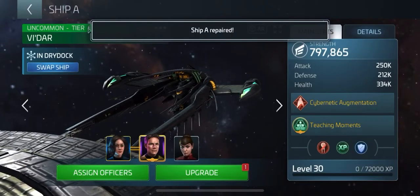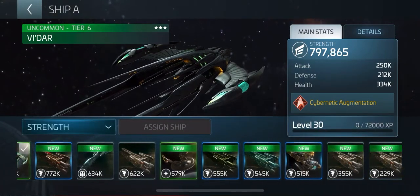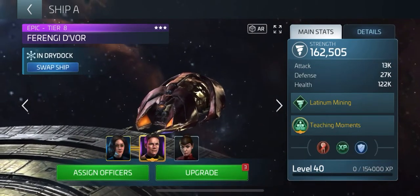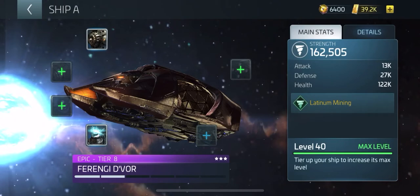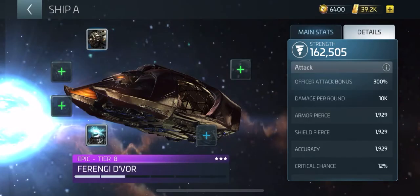We'll change the ship. Okay, it's a Fringy Devour — I think I'm saying that right. She's at tier eight. You can see you can do some upgrades but I've been trying to get through them. I use the reading of what it is at tier 8.2 — I call it 'point two' when you've already installed two parts or something like that.